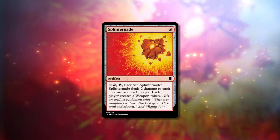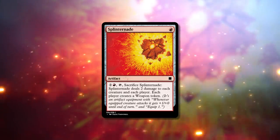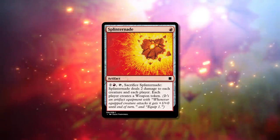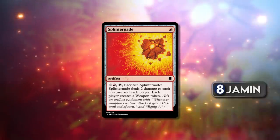Splitternade. Red artifact. Two red, tap, sacrifice Splitternade: it deals two damage to each creature and each player. Each player creates a weapon token. A weapon is an artifact equipment with: whenever an equipped creature attacks, it gets plus one plus zero until end of turn, and equip one. This is an eight for me. I'm going high — that's a nine. This is clearly designed with a set in mind that introduces the weapon mechanic. First criticism: why does the weapon only work on attack? If I'm creating equipment tokens I want them as simple as possible — just have an equipment token that gives plus one plus zero. Easy to remember. Also, why does the Splinternade give me weapons? That depends on the flavor tie-in with your entire set.